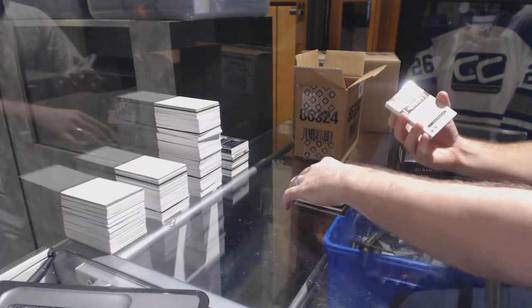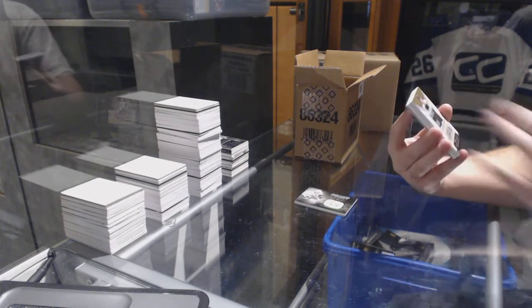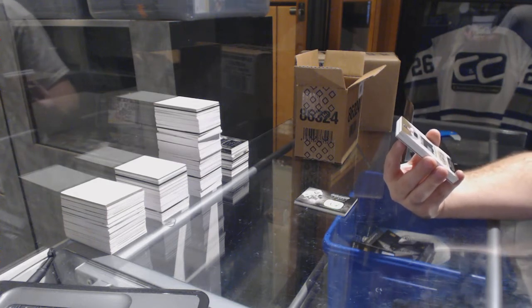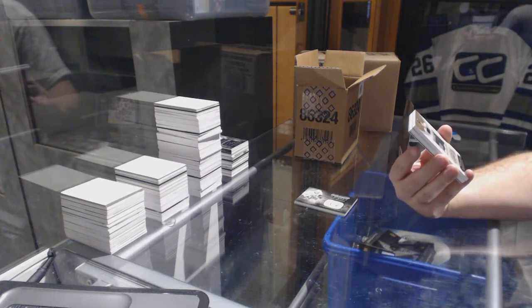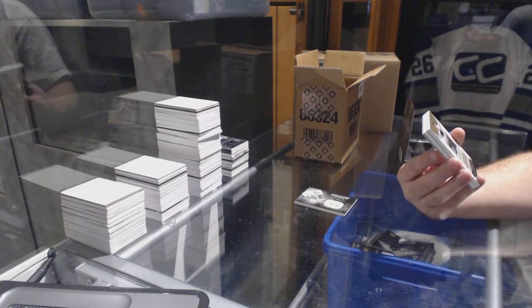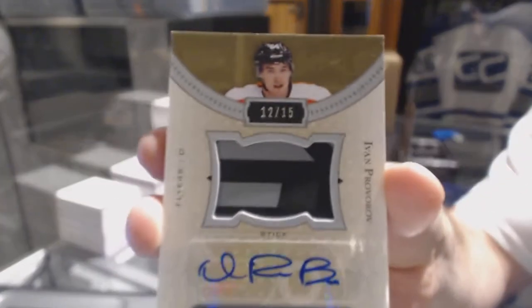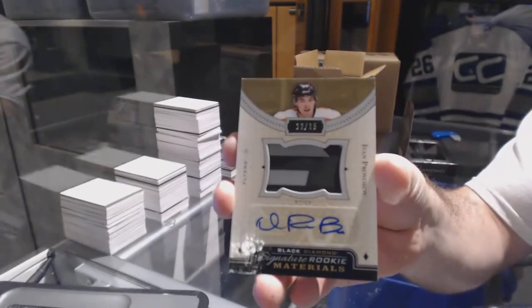Oh dear God, that's filthy! We've got a Signature Rookie Materials stick autograph, number 12 of 15, for the Philadelphia Flyers: Ivan Provorov.